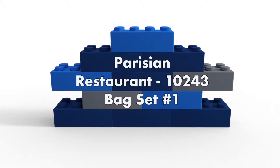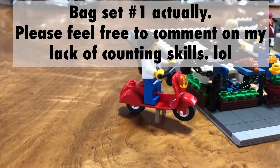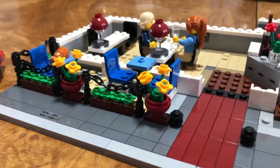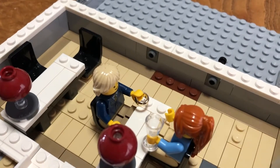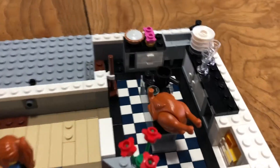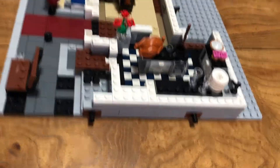Bag two is done. We've got three minifigures and a motorbike — a little scooter. Very cool. I love the little chains going across an outside bistro. Looks like one of them is proposing, actually. Very neat. A couple of tables and chairs, and the kitchen. It's coming along well.